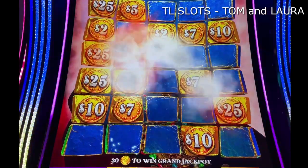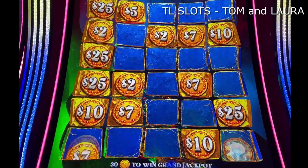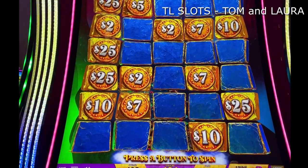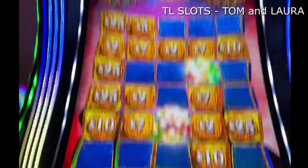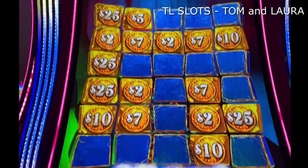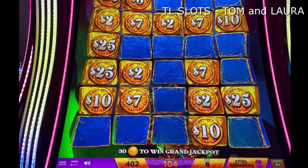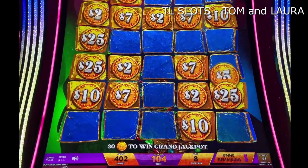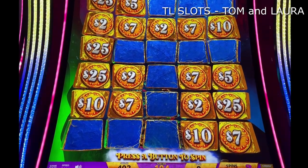Beautiful! We still have three spins remaining, babe. Let's get some big numbers up there. Time to fill in that Major, Maxi, or the Grand. Two spins remaining. Here we go. Nice! Another one for the Mini, one for the Minor — the Minor needs two more to fill in. We have three spins, one more for the Grand. Let's fill it. Two more spins. Two more on the board, three more spins remaining. Love to see that Maxi or Major fill in — or the Grand.